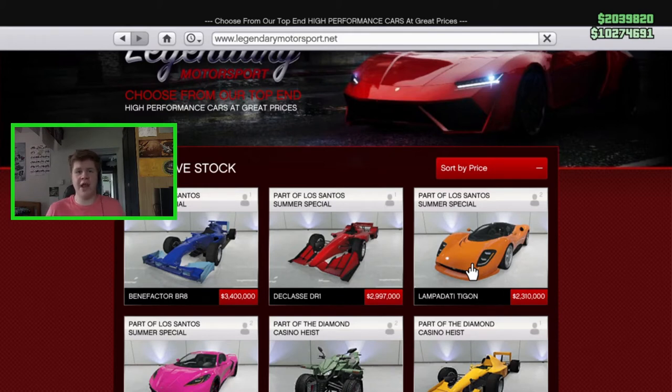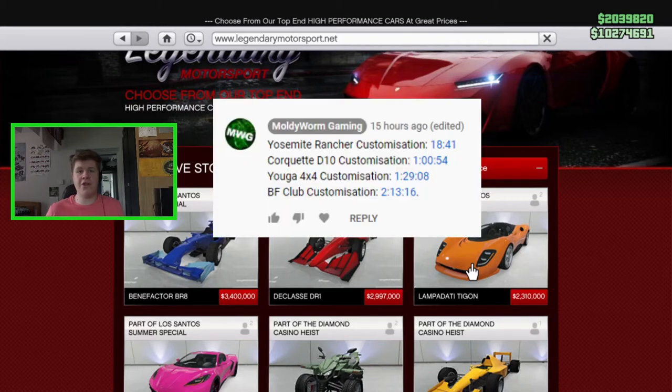If you're interested in seeing customization for the Rancher, the Yuga 4x4, the BF Club, or all the new Cockato, I did a live stream the other day where I customized all of those cars. I've made a pinned comment with time cards for each vehicle, so I'll leave a link in the description below to that video.